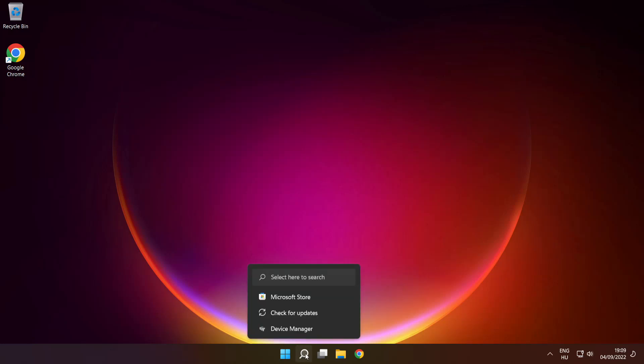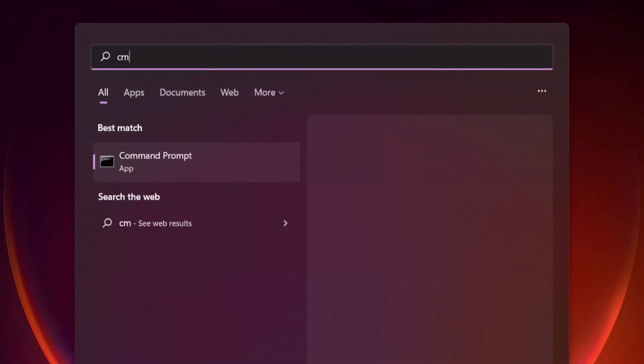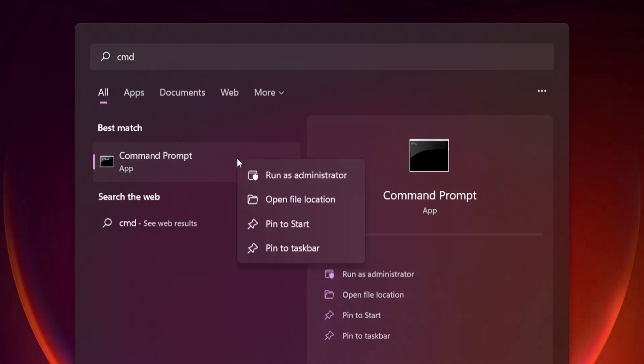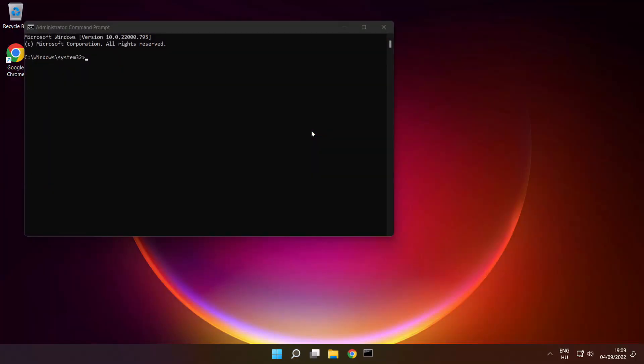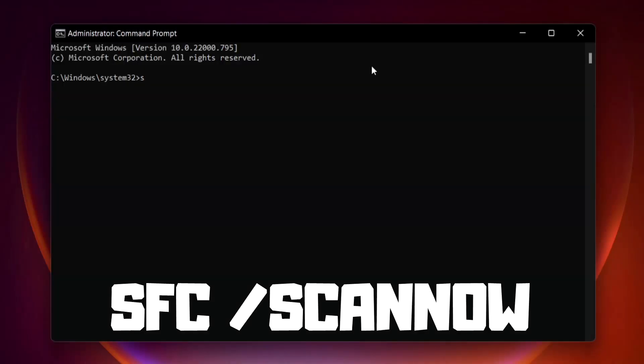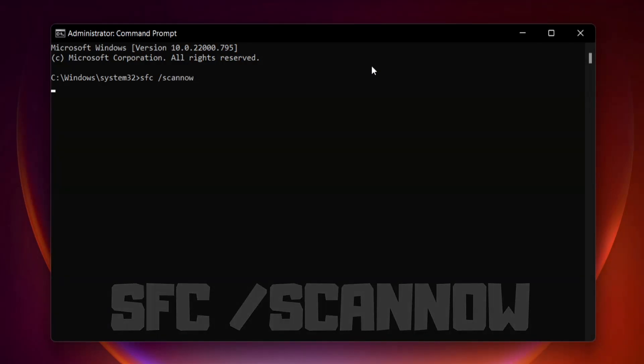Click the search bar and type CMD. Right click Command Prompt and click Run as Administrator. Type SFC /scannow and press Enter. Wait.